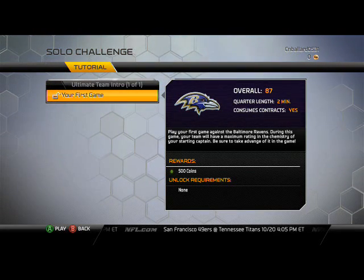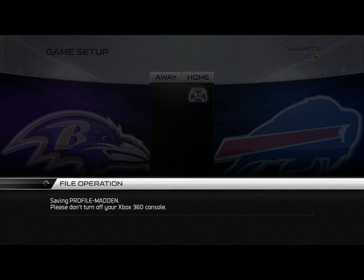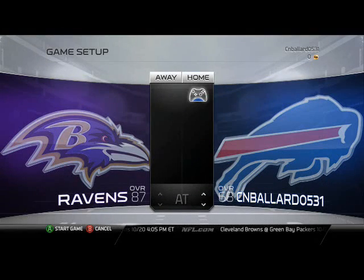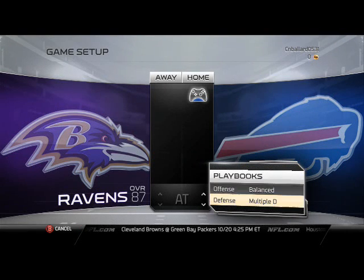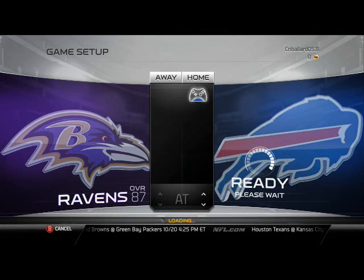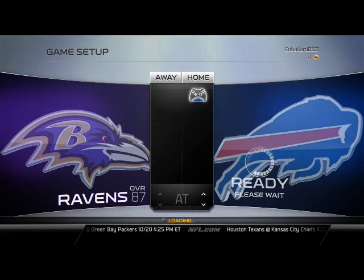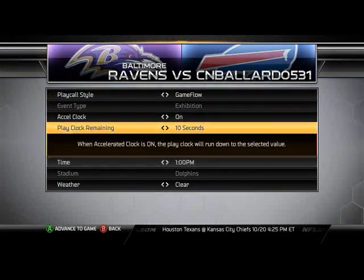What's up man, 25 gamers. In today's ultimate team gameplay we're gonna be taking a look at my first game, locking in on Xbox 360. I got the Bills on accident - I was hoping to get the Cowboys. I don't know how ultimate team works yet. You see what you start out with is the balance playbook and the ultimate defense.